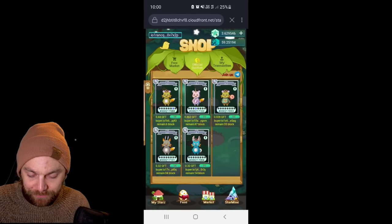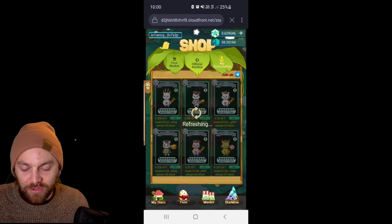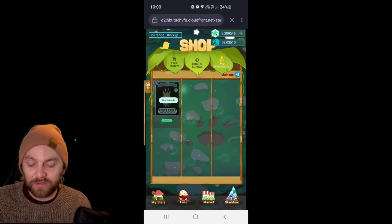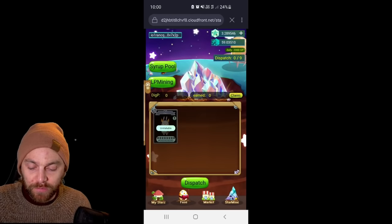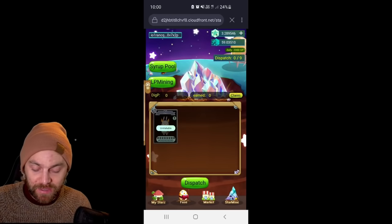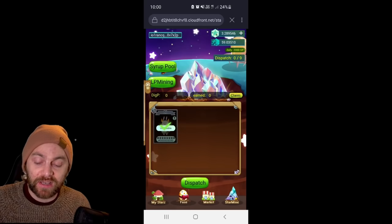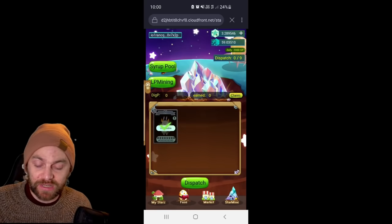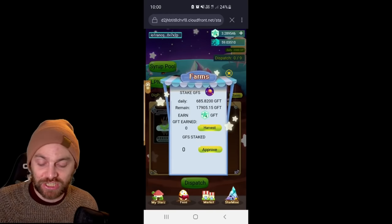I'm going to bid on this one — 14 blocks remaining, probably going to lose it, but it looks really cool, it's blue. Then you've got 'Transactions', a history of what you've bought. Once you've got your stars you can stake them in the 'Star Mine' section — click them and click 'Dispatch'. You'll then start using your dig power and earning tokens.